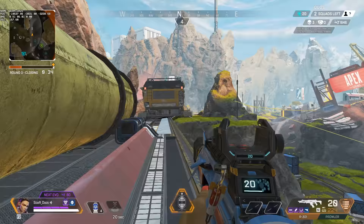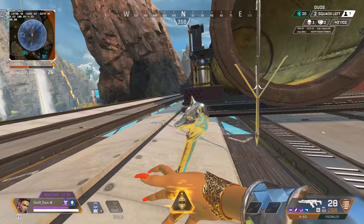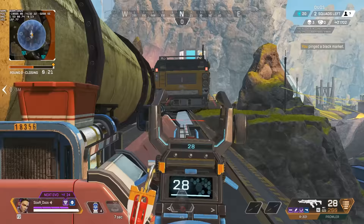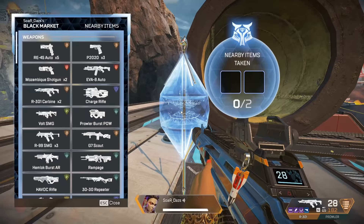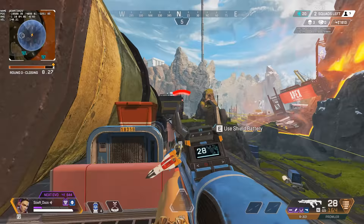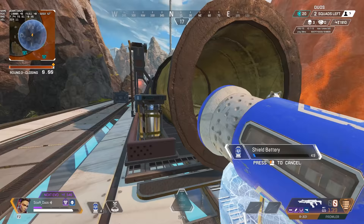You can grab loot that's otherwise difficult to reach, including from care packages and even a Kramer that appears within your ultimate. You don't need a Wraith portal when you have a Loba on your team. Remember that later in the fight you shouldn't be changing your whole toolkit, but upgrading what you need. Drop the black market, get in, then get out. Use the black market pretty much on cooldown and don't be afraid of teams pushing — showcase dominance and confidence because you have the extra loot and will potentially out-gear and out-armor them.